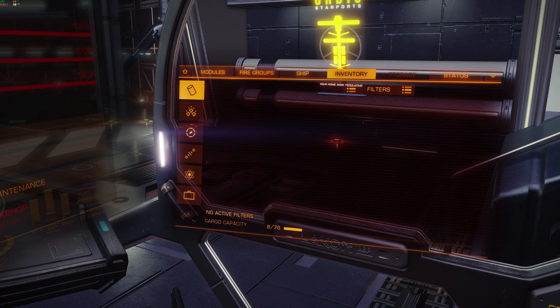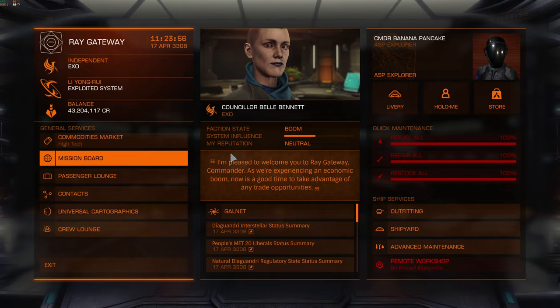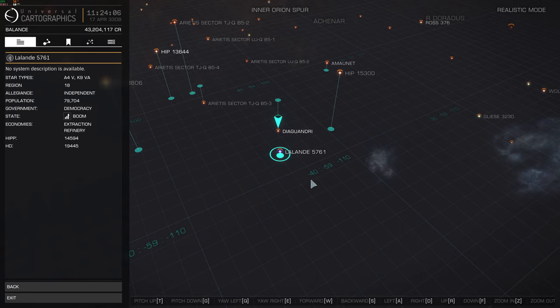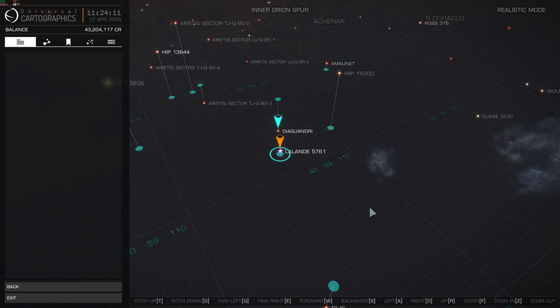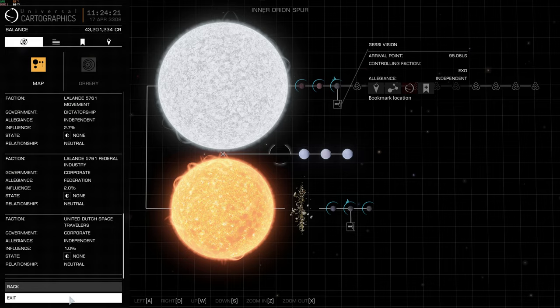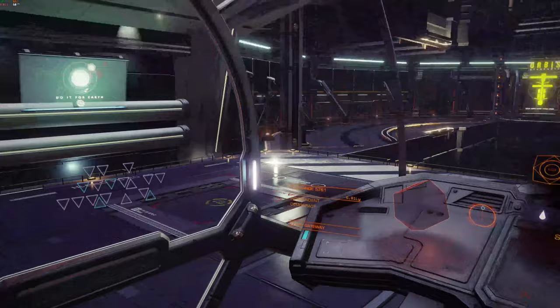There you go — agri-medicines stolen. So I've now got illicit cargo that I can sell at a black market. The first place I'm going to is Guessy Vision in the Lalande 5761 system. Here we are — Lalande 5761, click on that. There we go, Guessy Vision, that's where I'm going. So let's launch.